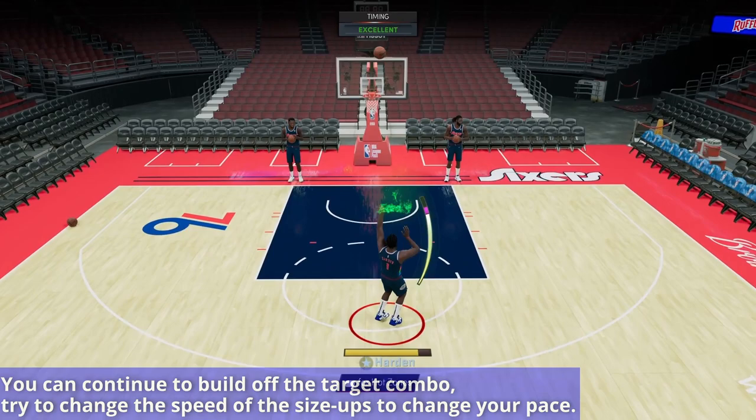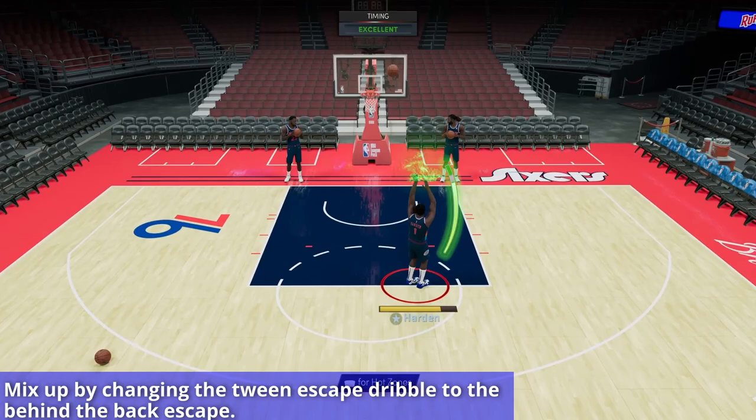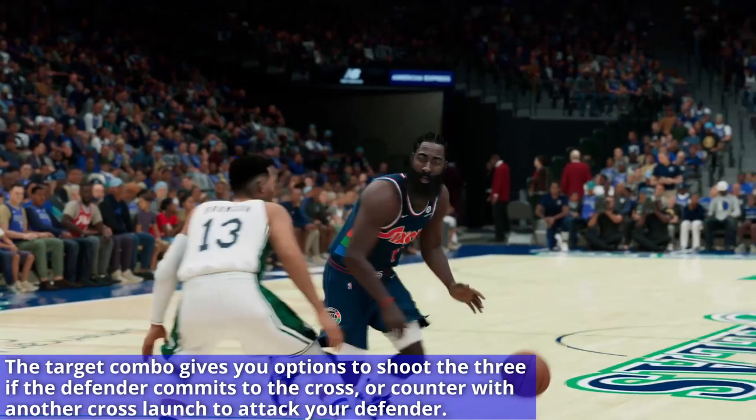And then combining that with our escape dribble crossover. As you can see here, that's a quick 1-2 dribble cross and then an escape dribble tween, which gives you a lot of space. You can also mix that up by using the behind-the-back escape dribble. This combo is very powerful because of the tween launch — it's a very simple combination which is very effective. Once you add that escape dribble tween, it creates a lot of separation and change of pace, and the ability to blow past your defender or rise up for a 3-point shot if you have the space.